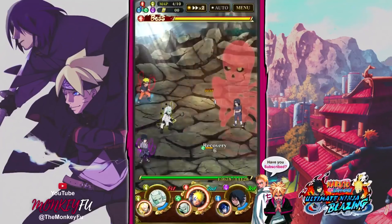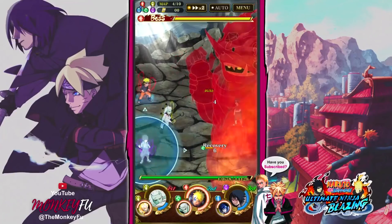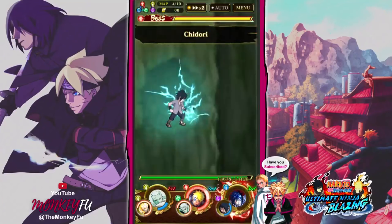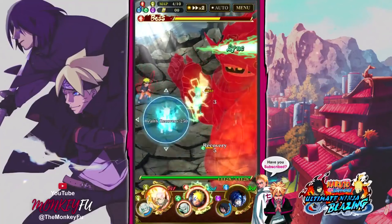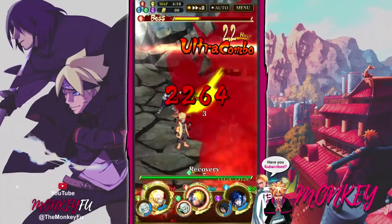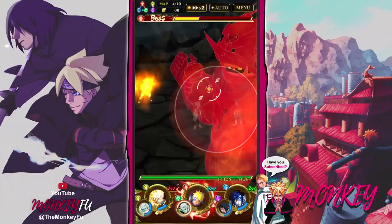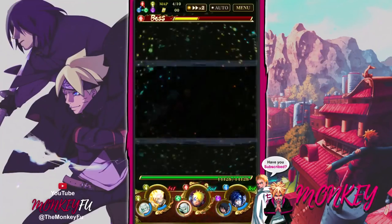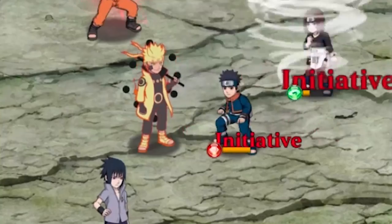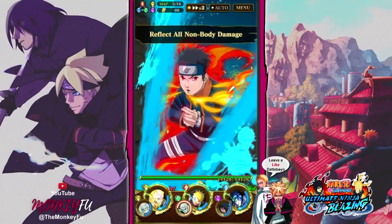All right, here we are - now we're on Itachi. We're gonna take out this Itachi, and what I like to do here is get Sasuke's ultimate. Go go go - 72k! That's how you do it! Stage of Six Paths, and then you just finish it off with Final Body Naruto, just like that. Easy as ABC.